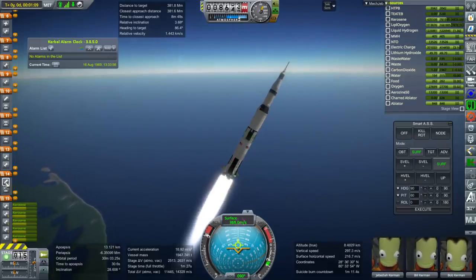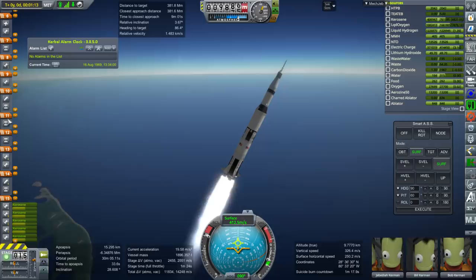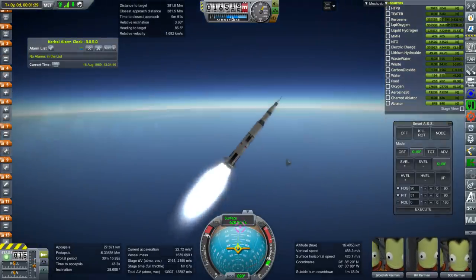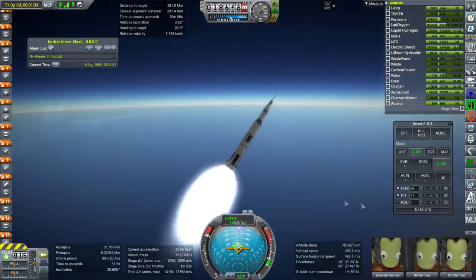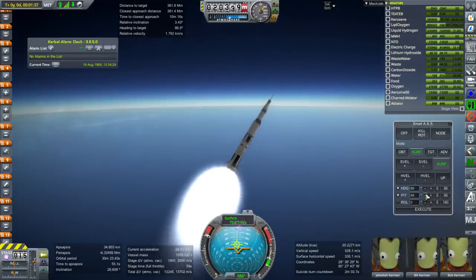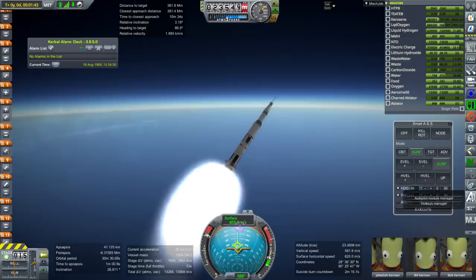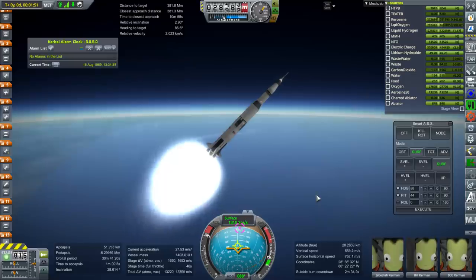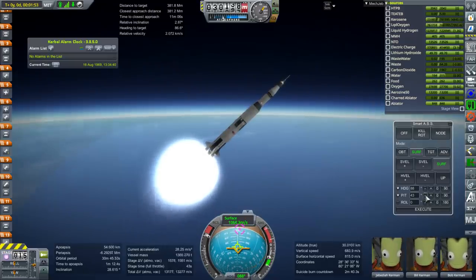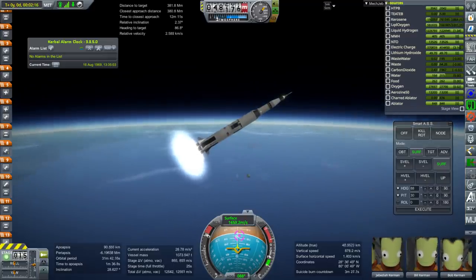Let's check the separation of the first stage, then ignition of the second stage engines, separation of the skirt, and separation of the tower. We can start correcting the relative inclination — maybe just 2 degrees of heading for now. We can see the target marker for the moon and how far off we are. We have to watch for the timing of the center engine cutoff at 2 minutes and 15 seconds.